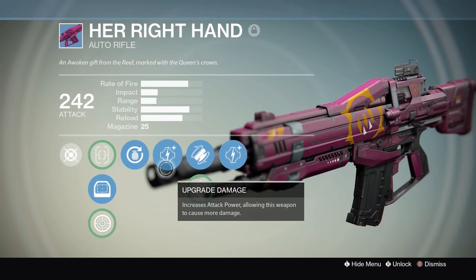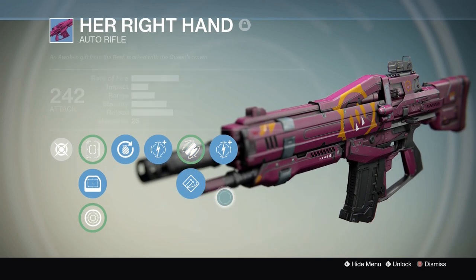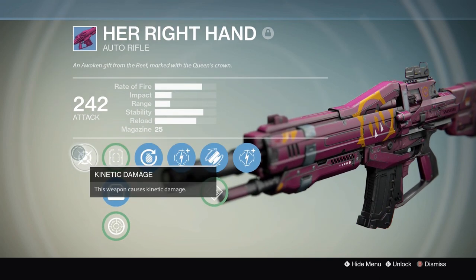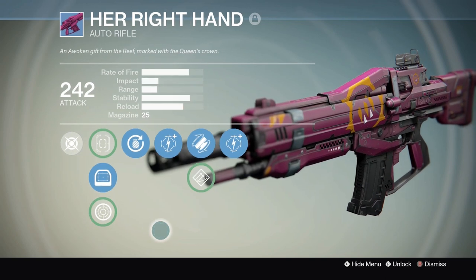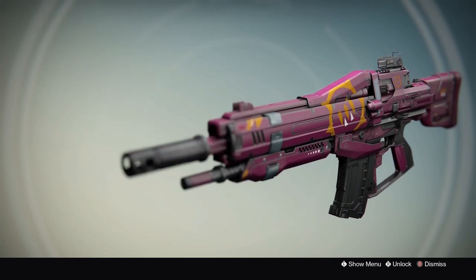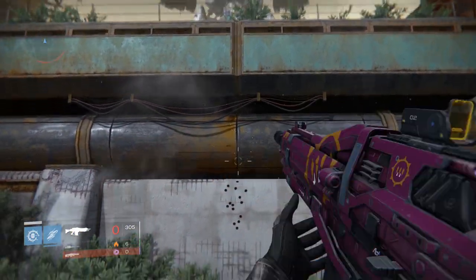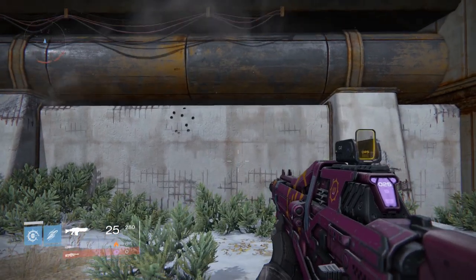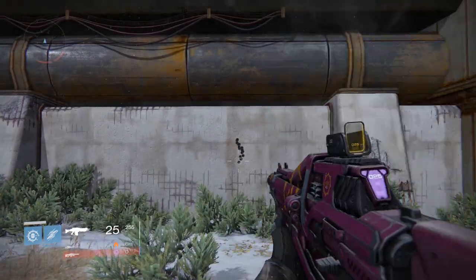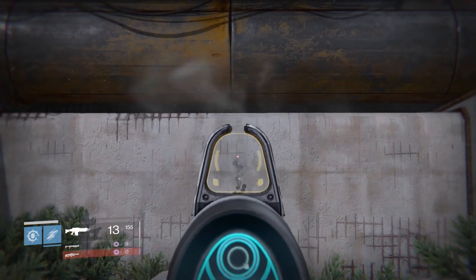Having Her Right Hand as a rare instead of a legendary is kind of interesting — yours would be rare while the new one would be legendary. I've been using it in the Crucible and it's really nice there. You can't really use it in end-game content since the attack rating is a bit low for a rare, but the stability and hipfire are solid. Aim down sights and it's got really nice stability.